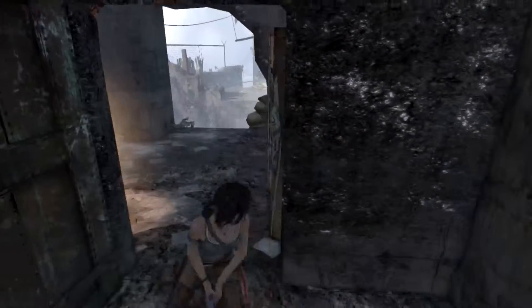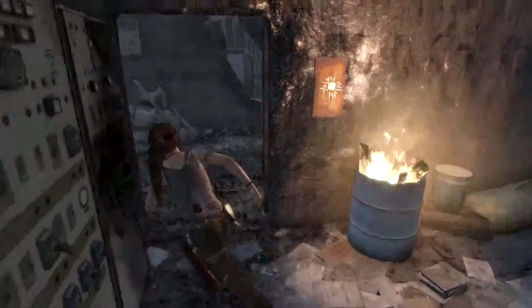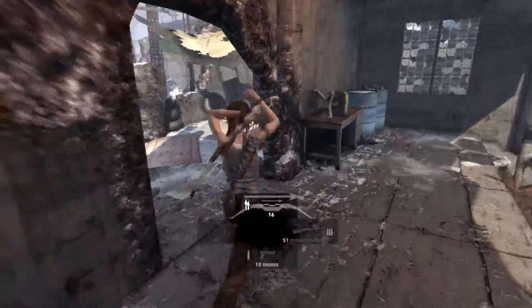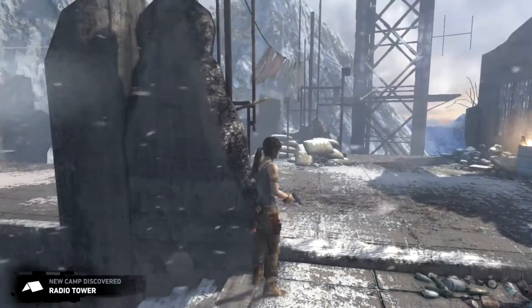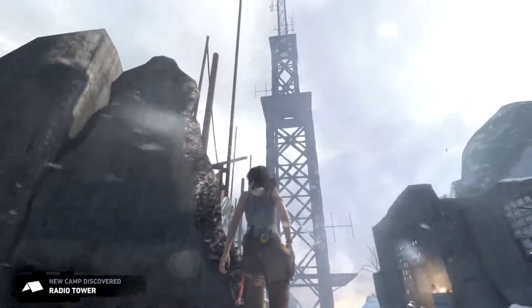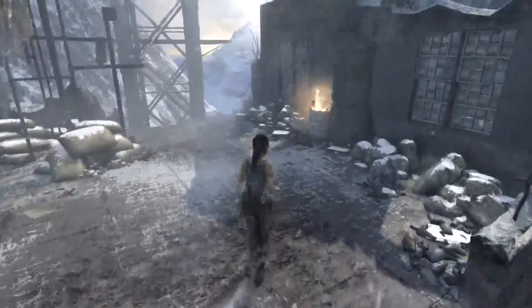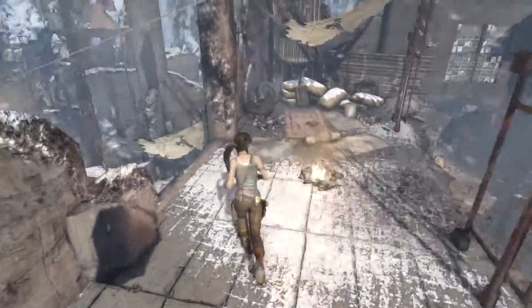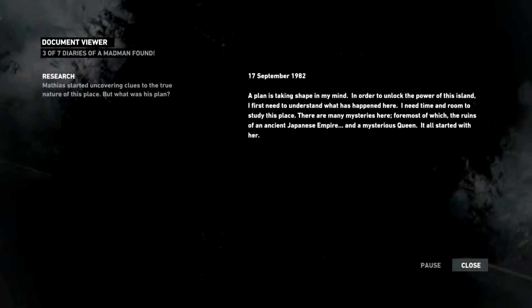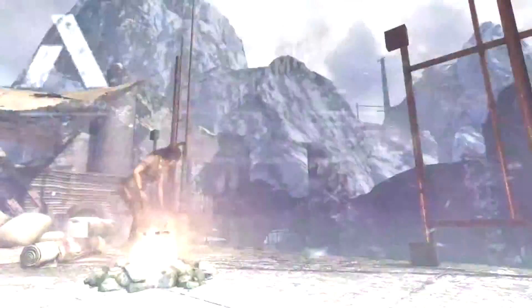Wait, is there something out here? No, just that thing. So we can go up now. Radio tower. Oh, that's her. Nice. What's we got? Ooh, save point. That's cool. Yes, campsite for sure.